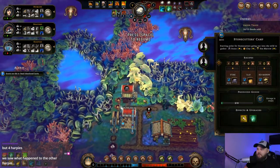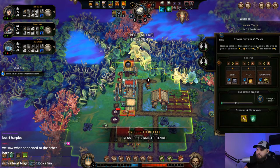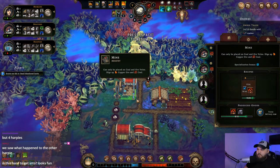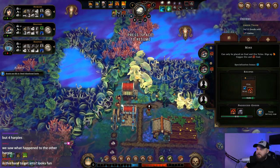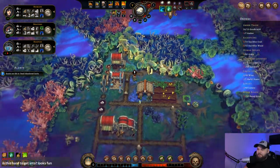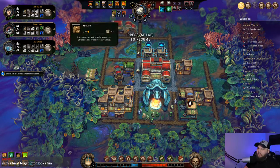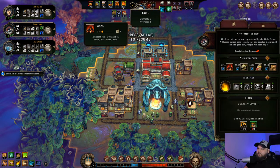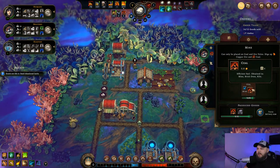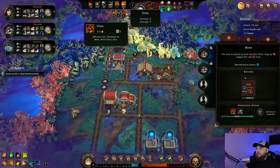We're finally up to stone. That mine's in a bit of an awkward spot. Once I clear out some of these trees I'll move the stone cutter up here. What's my coal situation? We're mining coal but I'm not getting enough really.